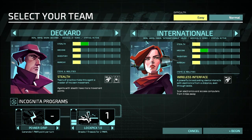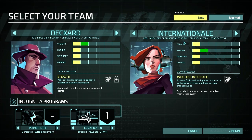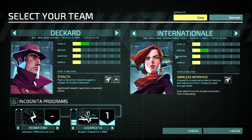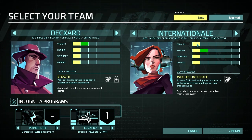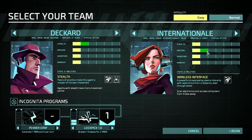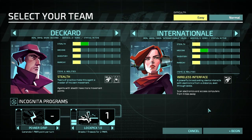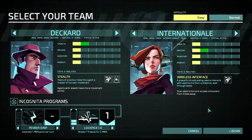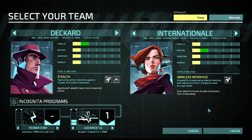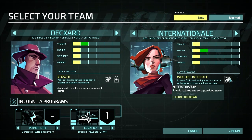Then we have Internationale — real name Maria Internationale Valds, service 8 years, status active, with a huge headset for no apparent reason. Not so good at stealth, only one point. Good at hacking. Inventory and anarchy, I have no idea. She has a wireless interface — a powerful broadcasting device that interacts with electronics from a distance, even through walls. It can scan electronics and access computers within five tiles.